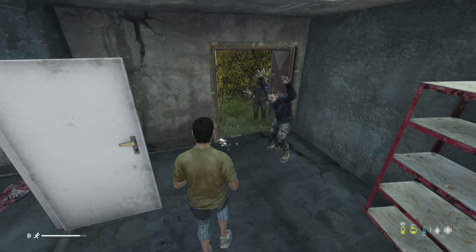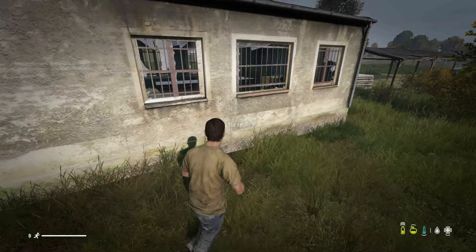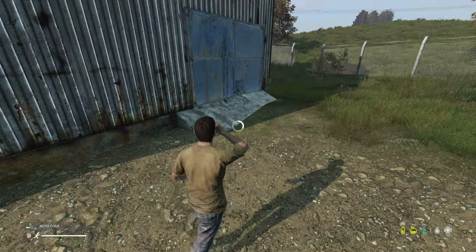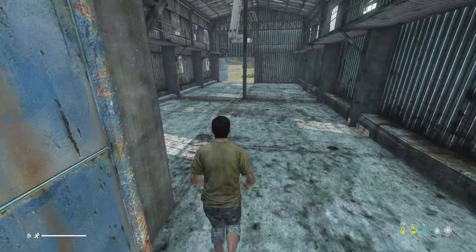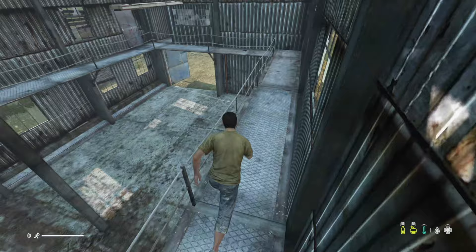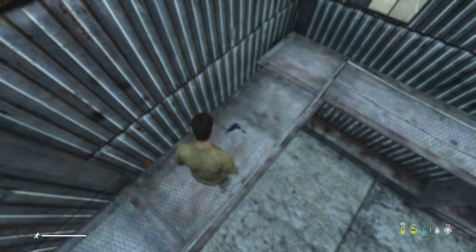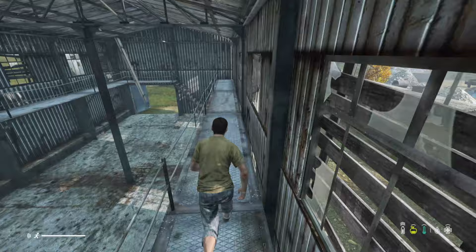One thing I like to do, which is a little dangerous, is trapping zombies in places. That way I don't have to directly fight them and they aren't going to be bothering me while locked in. It's a safer way to deal with the undead - just kind of distract them and move them into different places. Sometimes you find items phased through the floor though, which is unbelievable.